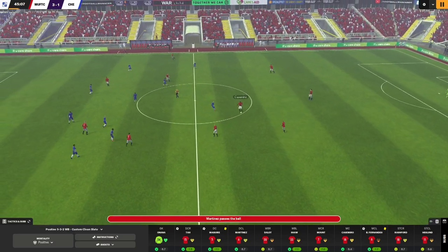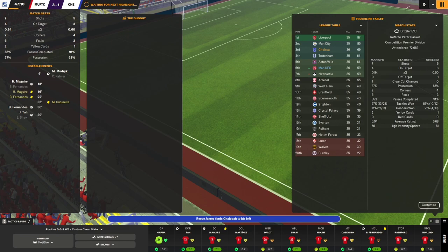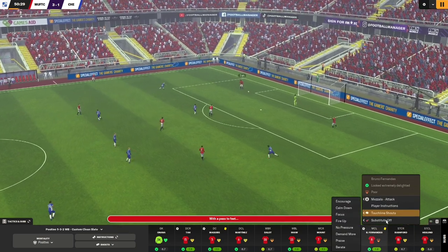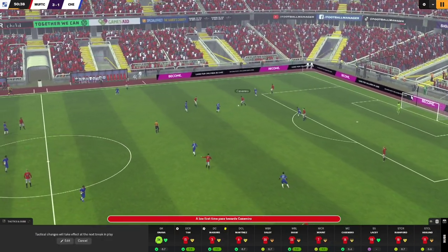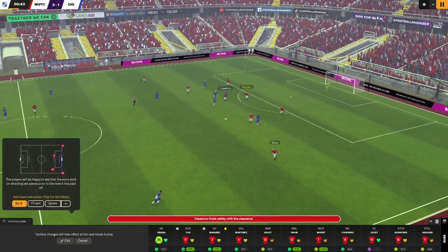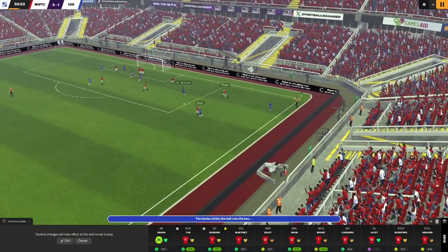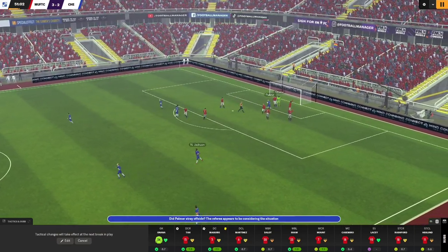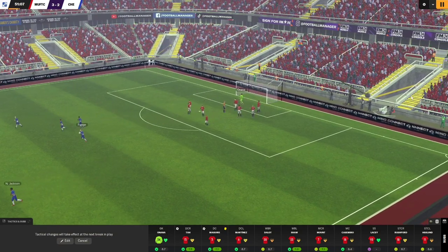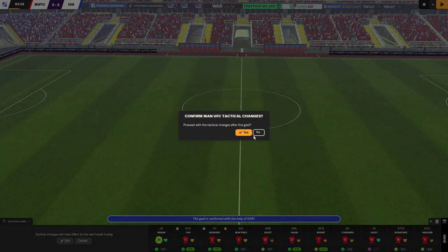Second half underway — more of the same but minus the Chelsea goal. I might take Bruno off because I don't want him getting booked, so Bruno off, Shea Lacy on, we'll leave Maguire on. Enzo on the ball, Maguire, Casemiro gets it away — only as far as James. James runs at Shaw, cuts it back to Enzo, to Jackson, to Palmer — it goes in off Onana. There's some offside check going on... goal awarded, 3-2.